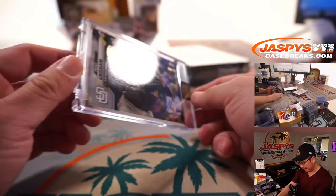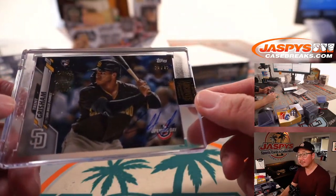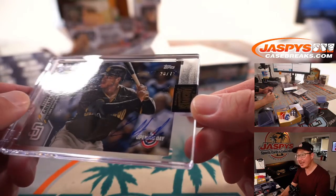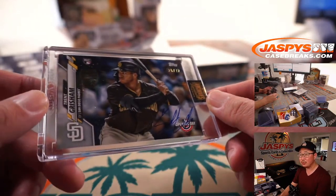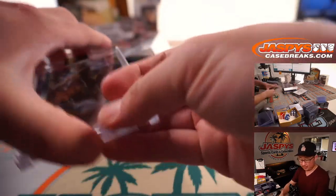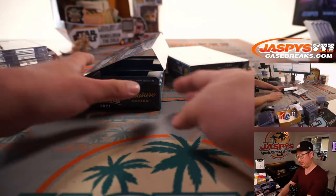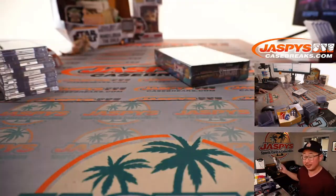Next up is Trent Grisham, nice rookie autograph, 28 out of 72. And the Keston Hiura autograph goes to Sean O'Leary — and the Trent Grisham is going to head off to Sean O as well. There you go, Sean. I saw him at the shop earlier today.